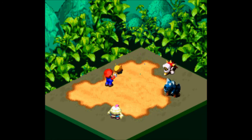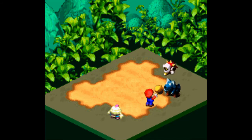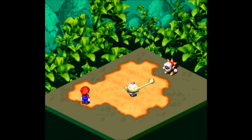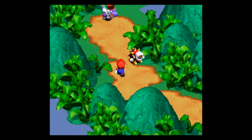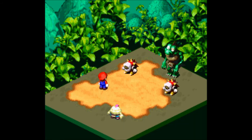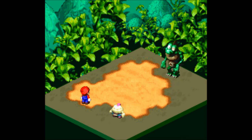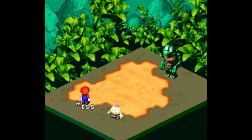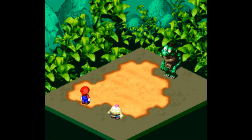Gonna fight these enemies — kill the wolf. The wolf's at about 30 HP right now. As you can see, Mallow is really weak early in the game; he's primarily used for special attacks. Got a mushroom from a box — got all my health back and flower points. Now there's a green thing — I think it has around 80 HP, so it's gonna take a few hits to take it out. It threw some bubble at me, which is kind of disturbing. But it's out.